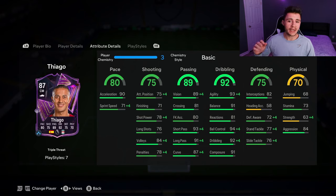75 shooting is an okay stat depending on how you want to use Alcantara in-game. If you want to use him as a more advanced center mid, then you definitely need a chemistry style to help out with that. But if you want to use him as a more defensive-minded center mid, then that's not going to be a big issue. 89 passing is one of the standout stats for the card — he has 89 vision, 93 short pass, and 91 long pass.